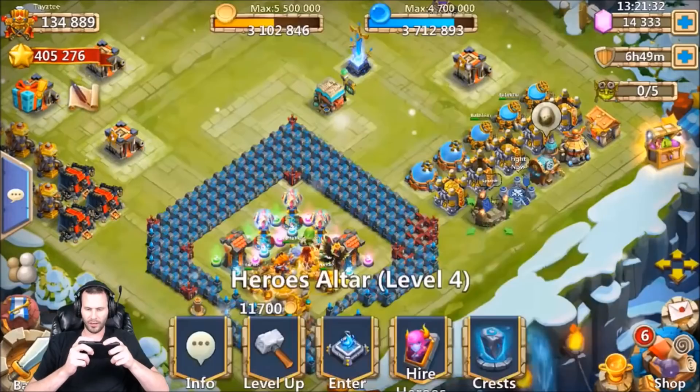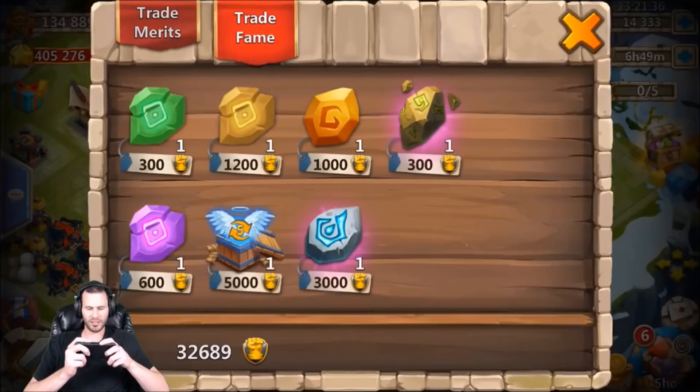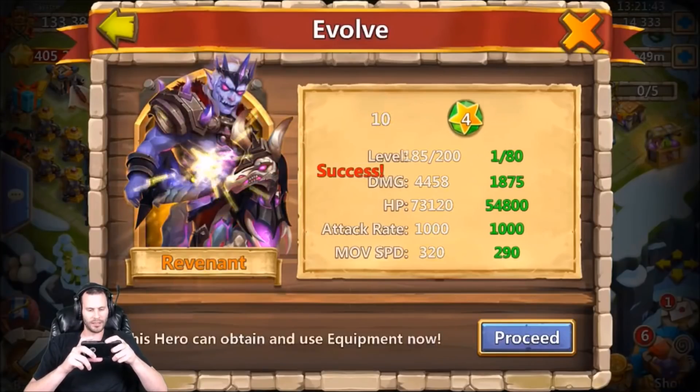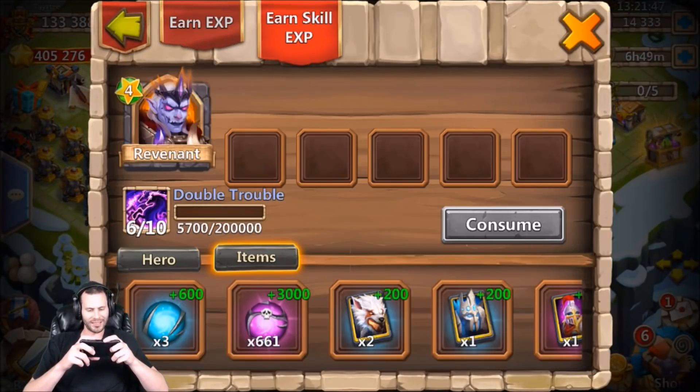I'm gonna go ahead and evolve him right now, I ain't even gonna waste any time. Let's go ahead and evolve this Revenant - that is big for Lost Battlefield! Oh my gosh, let's go! We now have an evolved Revenant on the free-to-play.